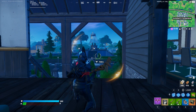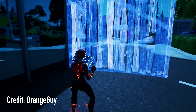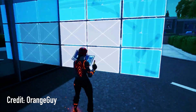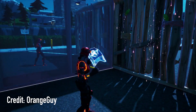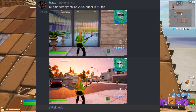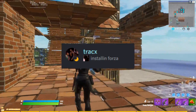Then comes the RTX or ray tracing settings, which are just horrible for your FPS. Here are a few examples of what ray tracing looks like. It basically just enhances the overall graphics of your game with better shadows, reflections, and more details, so you're obviously gonna lose a lot of FPS. Even GPUs like the RTX 2070 Super can't handle ray tracing with stable FPS, as you can see on screen.